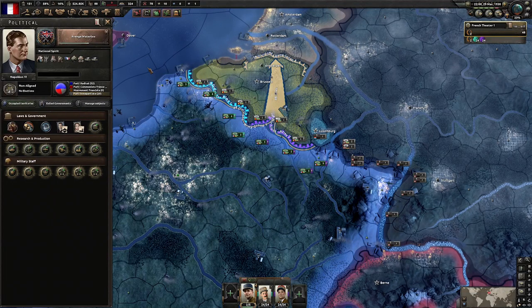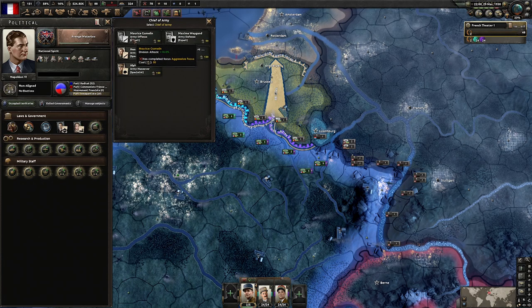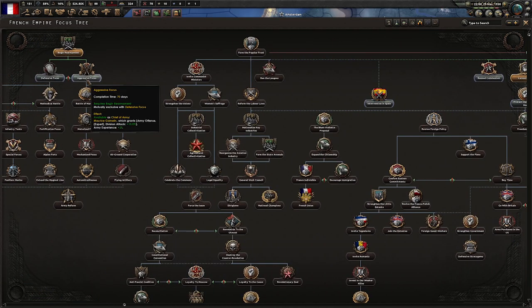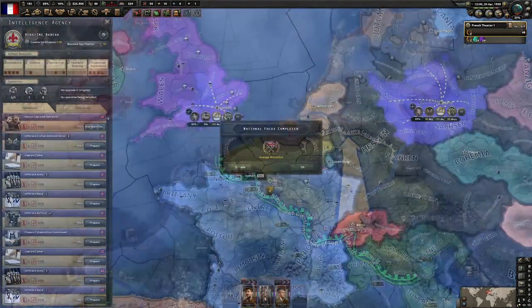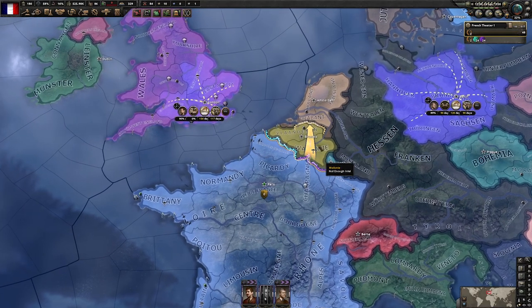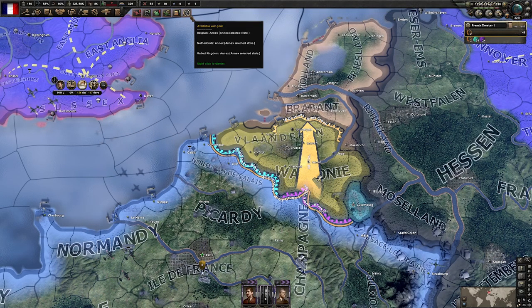All right, let's kick things up into a higher gear and start getting ready to avenge Waterloo. We now have another 150 political power, but I'm going to wait until we get Maurice Gamelin available as Chief of the Army for his 10% division attack bonus — for that we'll need to do the Aggressive Focus. We could do that after dealing with the Belgians, the Dutch, and possibly even the English. Avenge Waterloo is done. We're going to set our next focus to Aggressive Focus to get an excellent Chief of Army. We now have war goals on Belgium, the Netherlands, and the UK. Let's start kicking some ass and restoring the French Empire to glory.